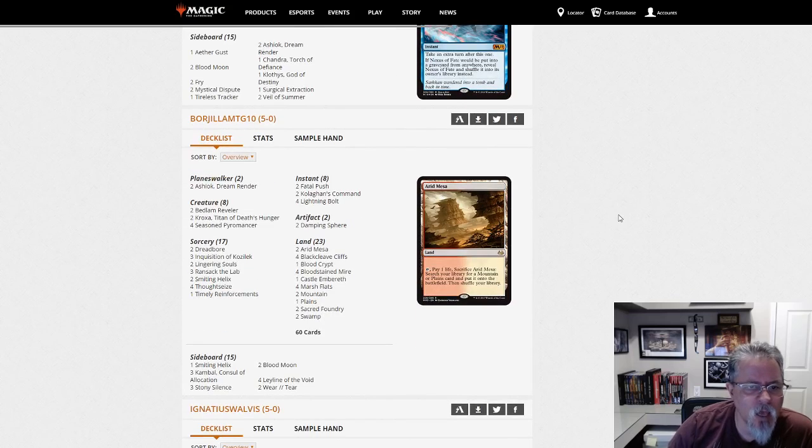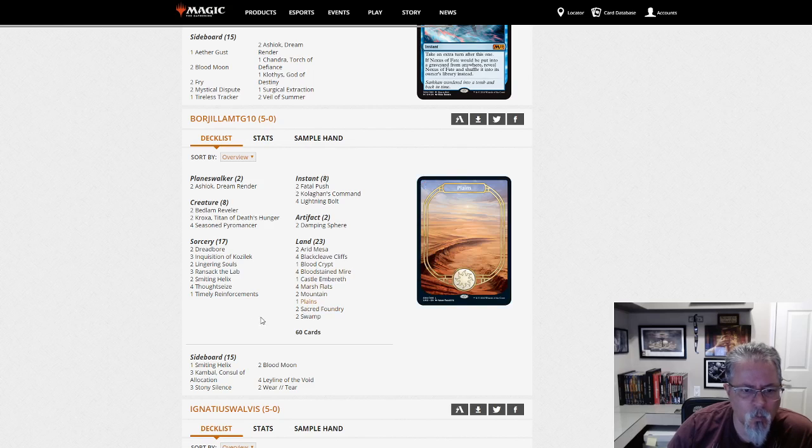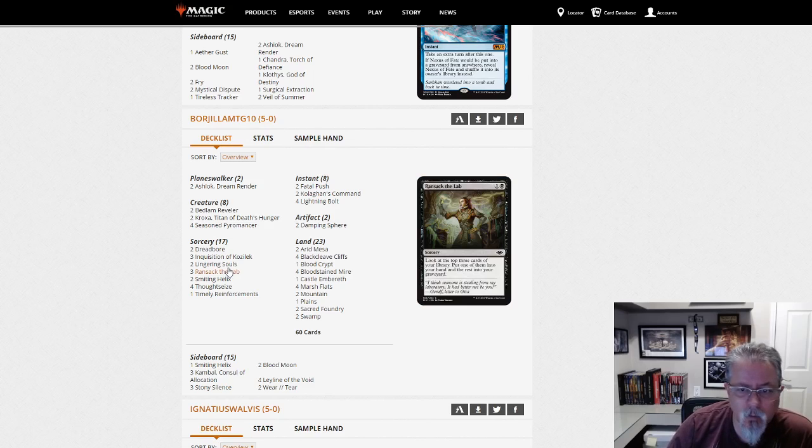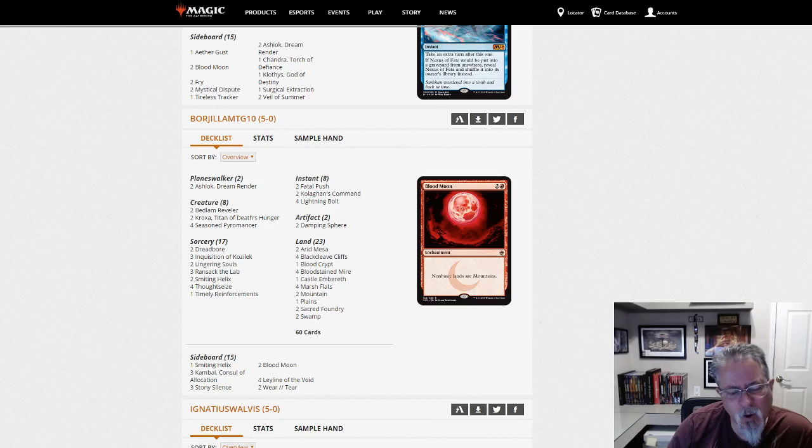Bordilla MTG 10 with Mardu — this is sort of Mardu Pyromancer running Seasoned Pyromancers instead of Young Pyromancer, a couple of Kroxas, and a fair bit of 'get stuff in the graveyard' with Ransack the Lab. There are things you want coming out of the graveyard — a little surprised not to see Unearth, but there are only eight creatures. Being me, I do love Lightning Skelemental and I think it has a place to try in a shell like this.